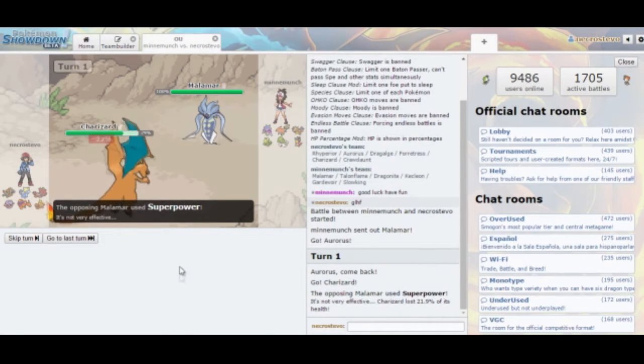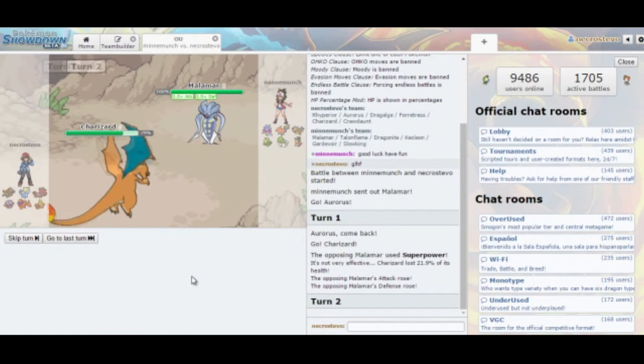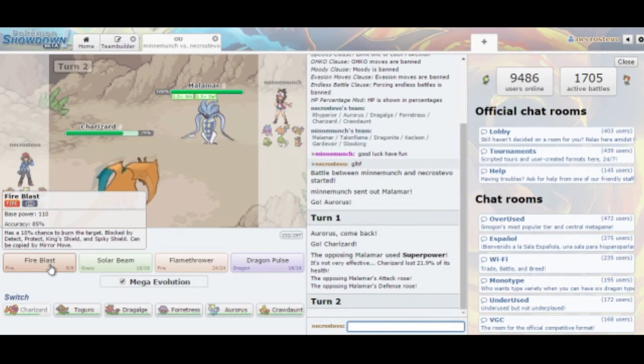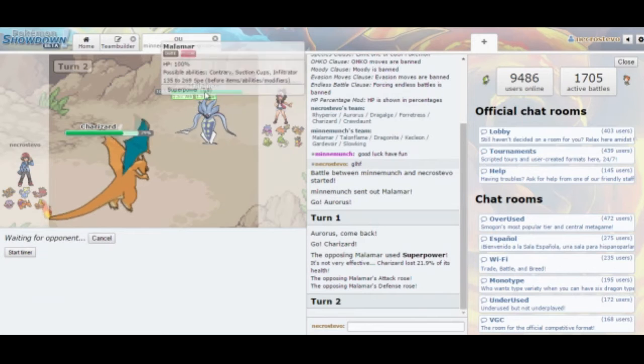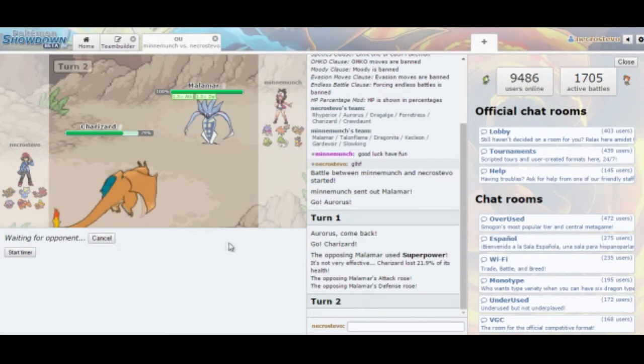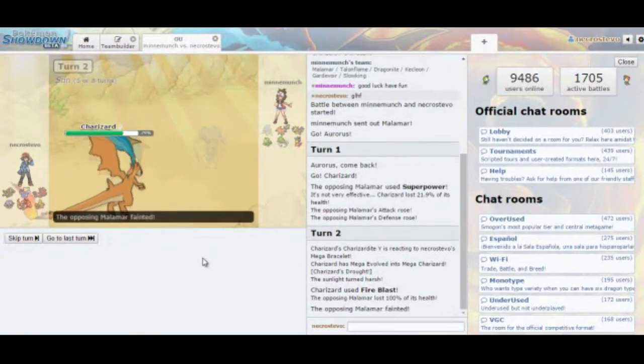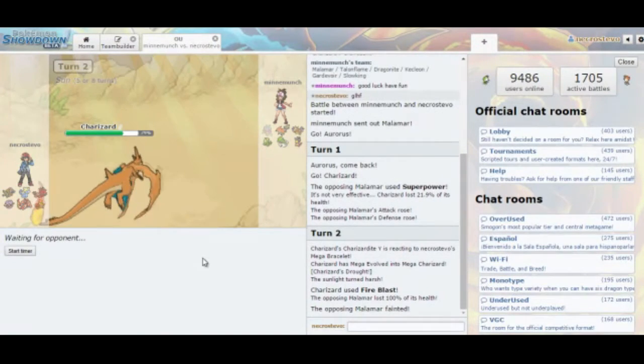He does use Superpower — doesn't do that much. He does get the stat boost, which is annoying. Now he has to decide if he wants to take this really powerful Fire Blast attack. He might switch into Slowking, but then I can Solarbeam that on the following turn. Malamar can learn Rock Slide, so I hope I don't miss the Fire Blast here. He decides to stay in — Fire Blast hits, Malamar is down. Fantastic, I like how that turned out.